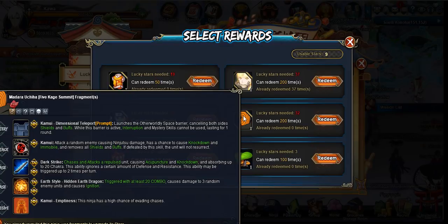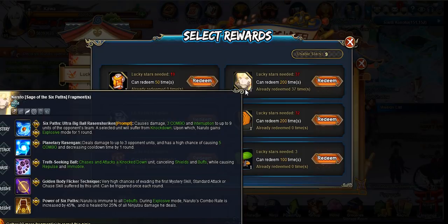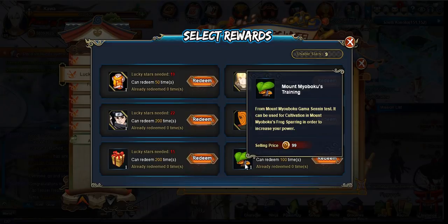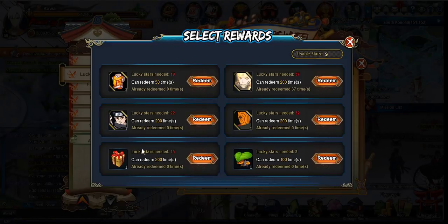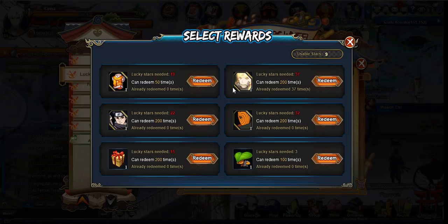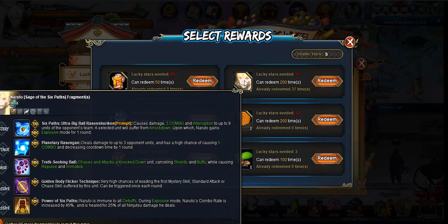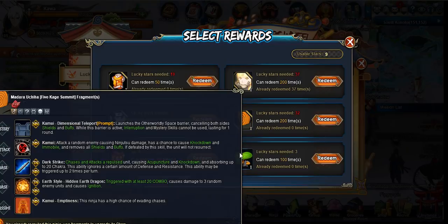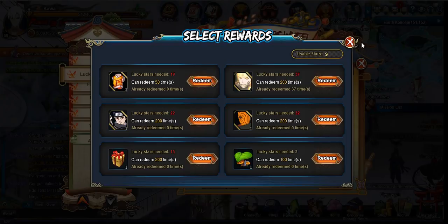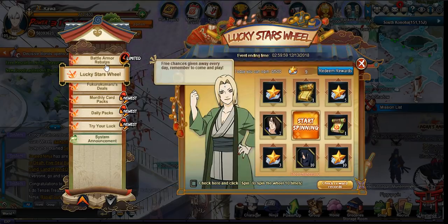Conan is one of the better attackers, at least for free-to-play players. But if you don't have Naruto and you already have Conan, you could pick him up if you want. The other option is to pick up Madara, which will leave you with some leftover points — use those on the power options like Mamiya Boku, pick up all of them, and any leftover can go toward the charm pack.